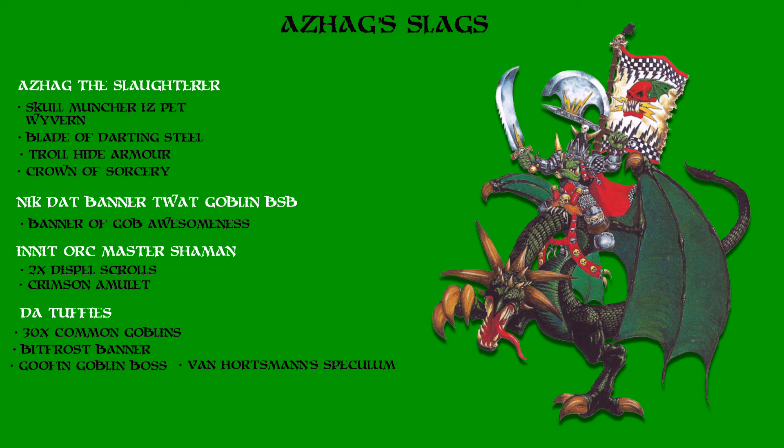Also in the unit is the Orc Master Shaman with his two Dispel Scrolls and Crimson Amulet. As for the regiments, we have De Tuffys which are 30 common Goblins armed with spears, shields and light armor. Their standard carries the Bitfrost banner which allows them to move through difficult terrain as if it was open terrain. They are led by Goofin, the Goblin boss, with his Van Hortsman Speculum which switches his puny stats with his adversaries in hand-to-hand combat.